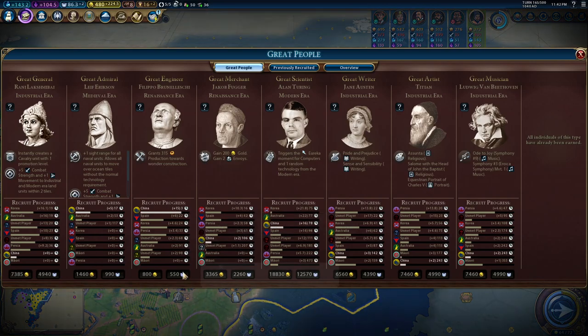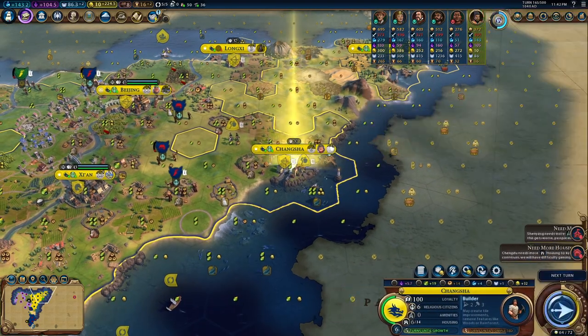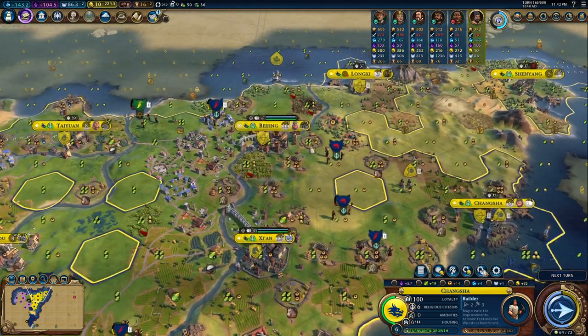We could get Mendeleev — triggers the Eureka moment for chemistry and one random technology. I pass, I don't want this. Sorry — I mean I'm not sorry at all, but I don't want Mendeleev.